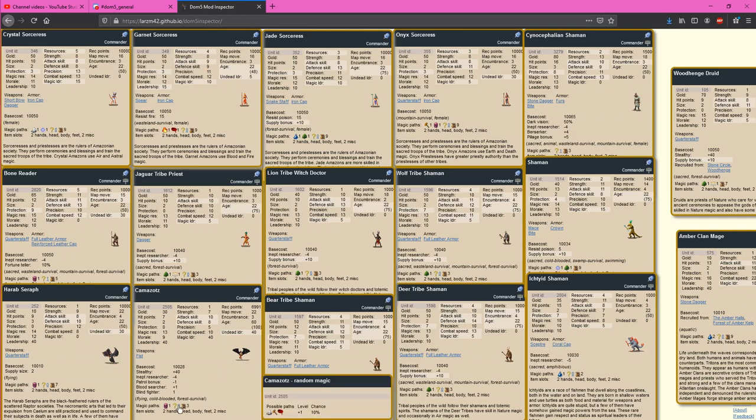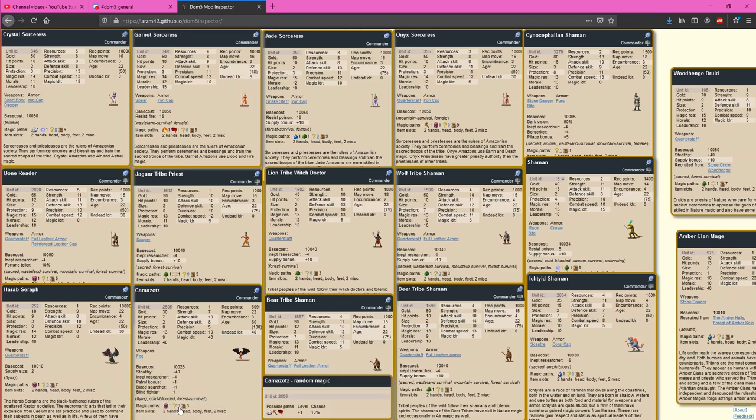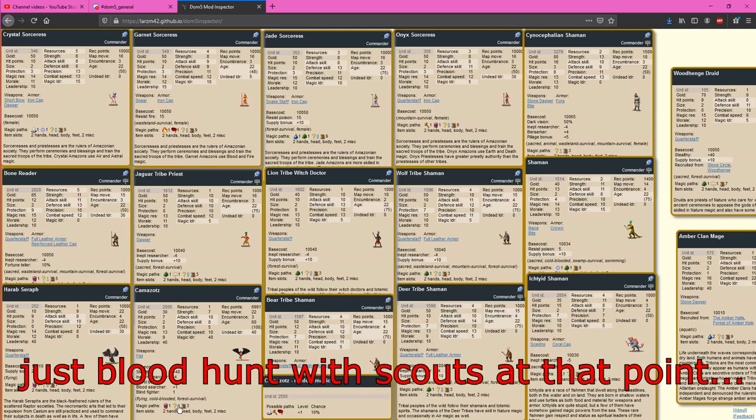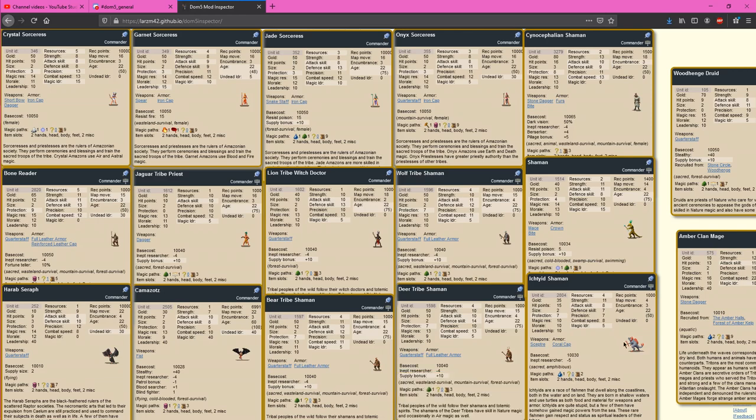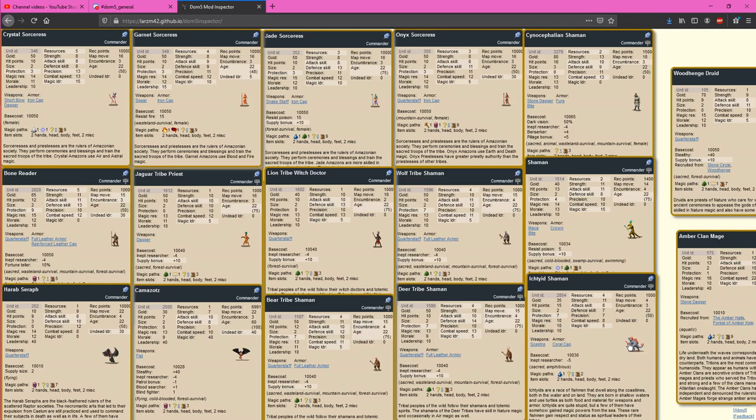Camazots are something you will occasionally run into in caves — just another example of a flying death mage, though this one unfortunately has abysmal research. It does have a potential blood random at around 3.3%, which isn't really worth going for. Ichthyid Shamans aren't enormously rare, so they are a somewhat common way to get at least a path in water, with nature as their random. So definitely prioritize ichthyids in your expansion if you're really interested in getting water. Ichthyids can also break you into pawns, which might be some extra income.